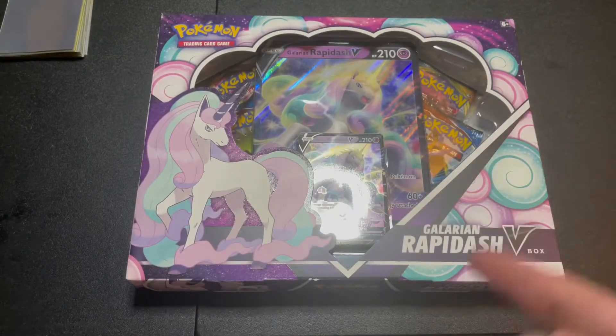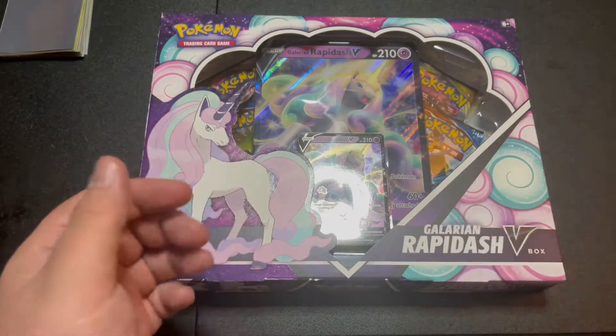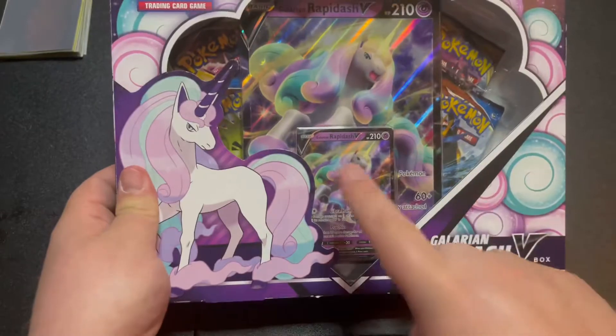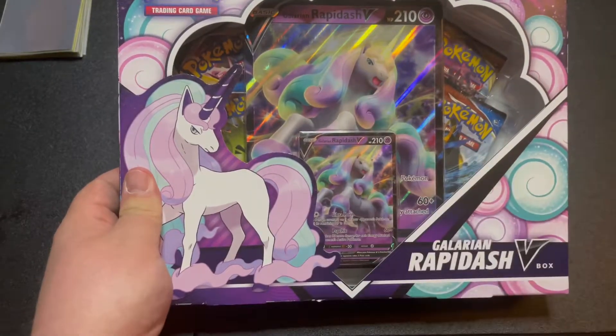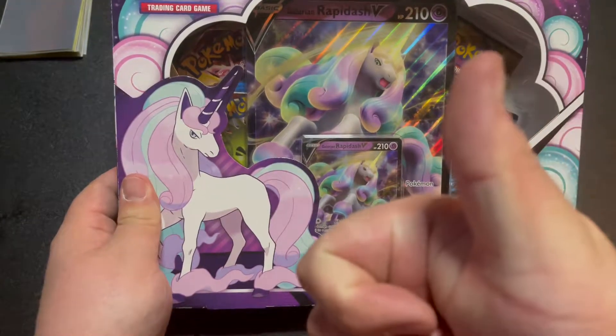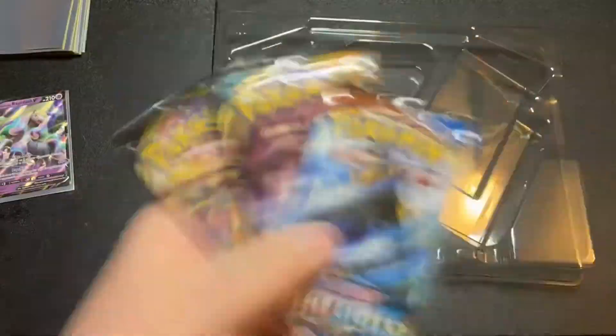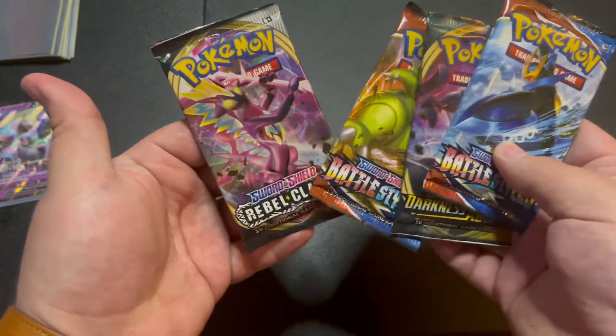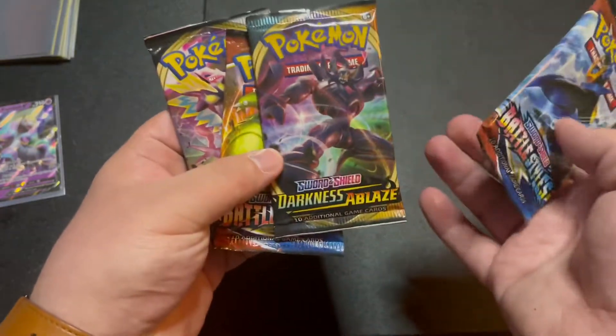We're gonna start off with the Galarian Rapidash V box because I've seen these in stores before. The Urshifu box over there is new. It's looking like we're coming with a promo card, these big jumbo cards that I never know what to do with. Right off the bat I was mistaken - it's looking like two packs of Battle Styles, a Darkness of Blaze, and a Rebel Clash.